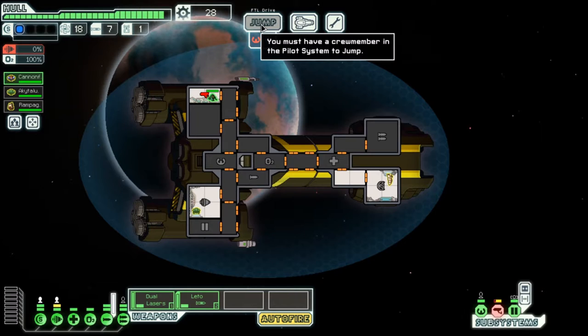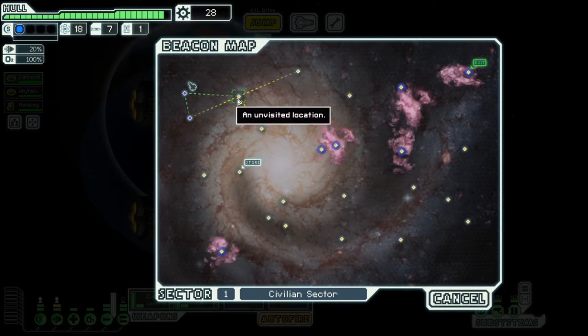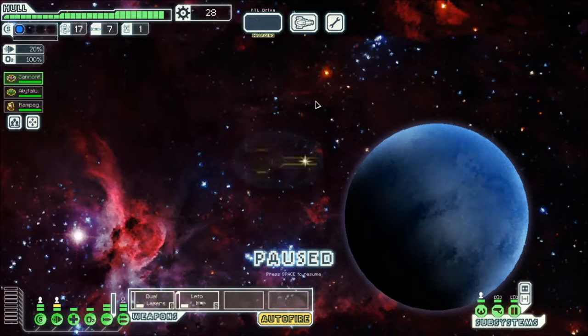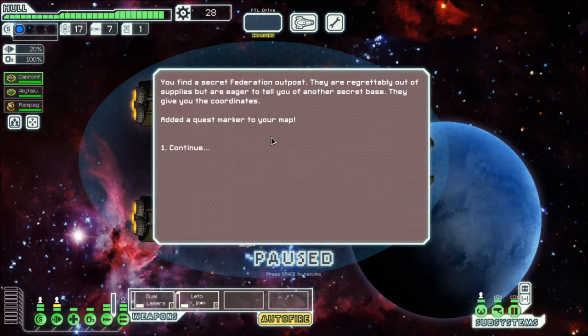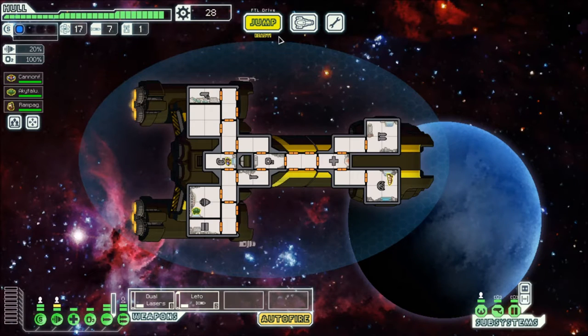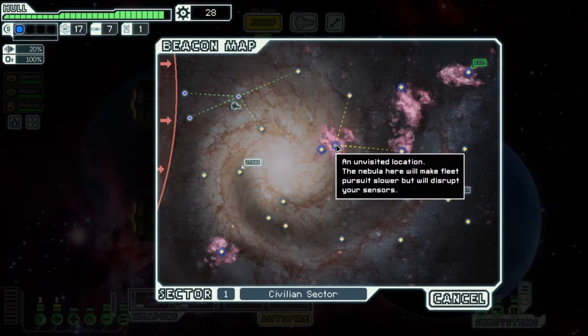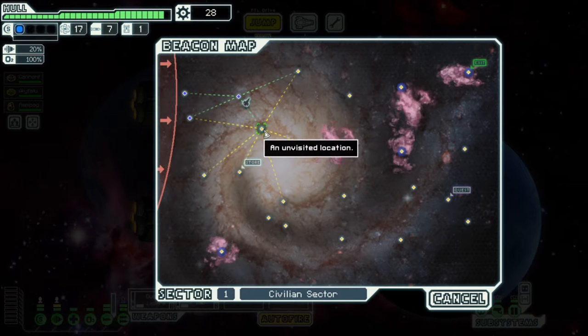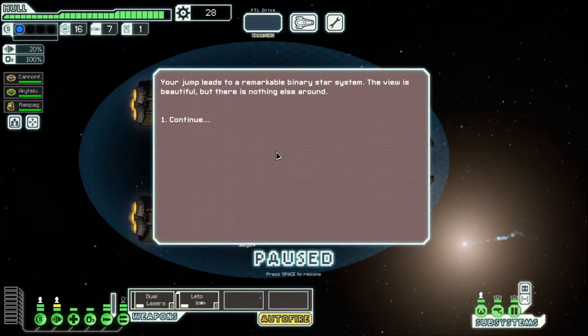Everything in Zone 1 will have one shield I think, so I don't think we'll be using the Leto very much. What to upgrade first in this ship? There's a Federation encrypted signal at a nearby planet — let's investigate. A quest marker. All the way over there. I don't really want to go through the nebula, but I think we're going to go this way. I'm going to ignore the store because I just haven't got enough to spend yet.